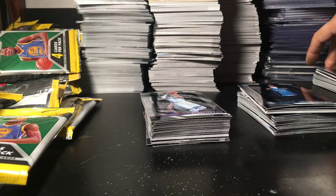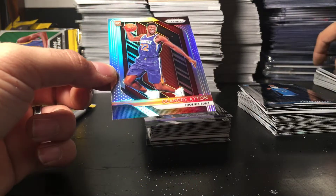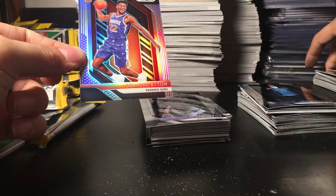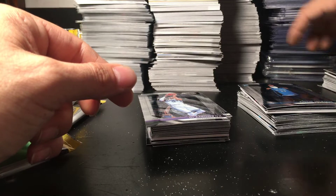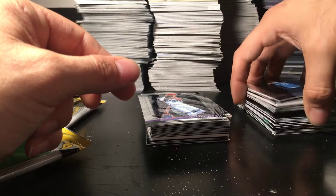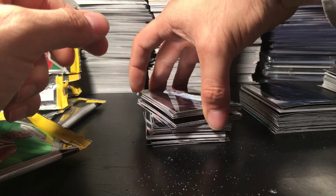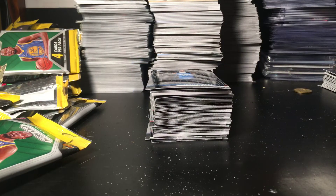Alright guys, that's it. The main hit obviously was that DeAndre Ayton silver again — that's actually pretty cool. I'm very happy about that, and also about that Josh Okobi — it's a really nice card. The biggest jersey card really was the Carl Anthony Towns, and the main rookies I hit were Collin Sexton and Jaren Jackson Jr. Oh well, you can't win them all, but that's still a very nice hit, at least with the DeAndre Ayton. Thank you guys for watching, stay tuned for another video. Take care guys.